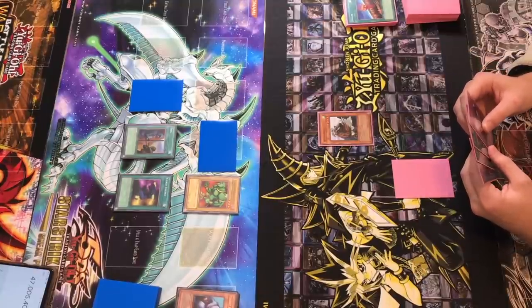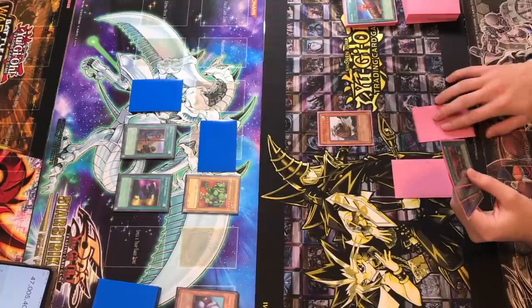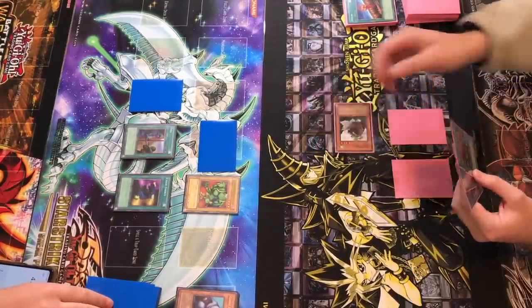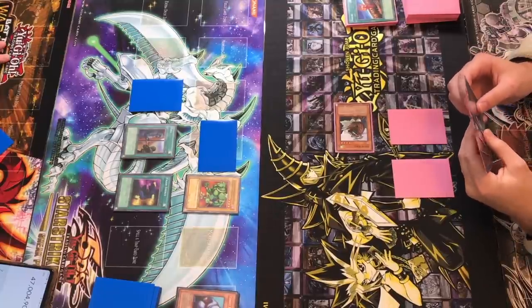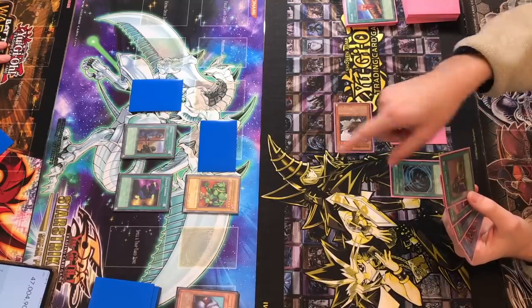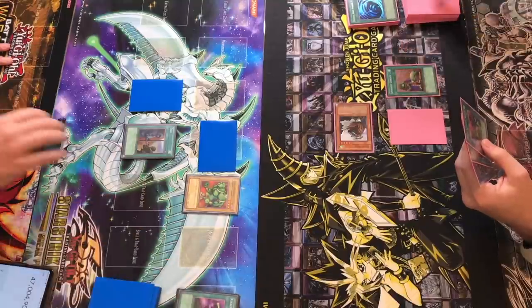Do you want to pay 500 life points? Do I have more life points than you right now? You do — by 700. I'm going to set it — I'll take 500. Go ahead. It's your turn — this is the weirdest game. Come on. I'm going to MST that Chain Energy. This one? Yeah. Then I'm going to activate Upstart Goblin — I gain a thousand?